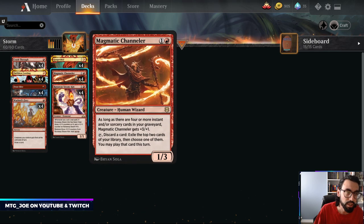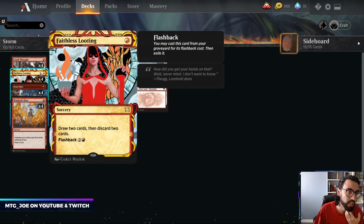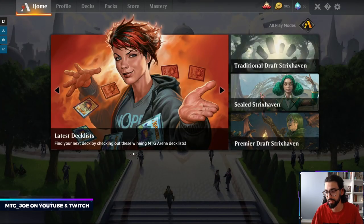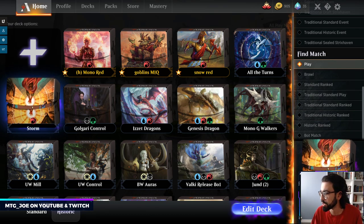Runaway Steamkin generates more mana, and Magmatic Chandler can help us sort through the top of our library and find combo pieces. We have a bunch of cyclers in Crash Through and Warlord's Fury, along with Faithless Looting — that card lets you cast it for 1, draw 2, discard 2, and you can cast it from your graveyard for its flashback cost of 3 mana. We also have some Frostbites as interaction with our Snow Mountains. I'm going to play this in Best of 1 — I'm not the best Storm player, but let's see how it goes.